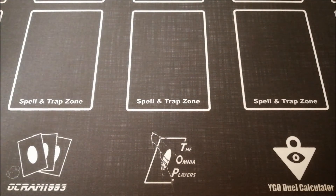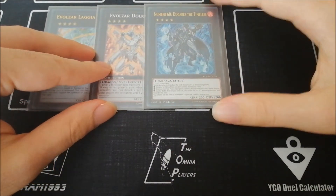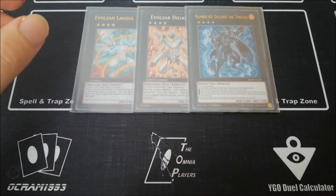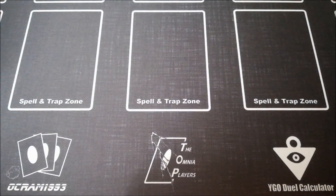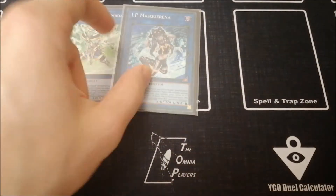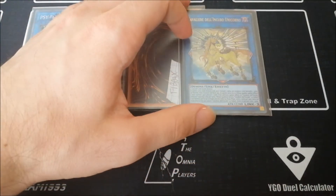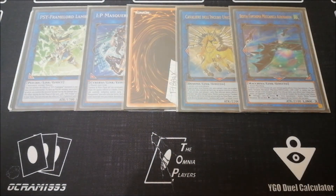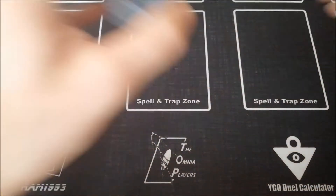Then the one Evolzar Laggia, the one Dolkka — you cannot cut this. The one Number 60 — you can cut it but I love it; it helps so much with OTK, you can double the attack of King Calamity and deal 8000 damage with it alone. The one Psi-Frame Lord Lambda — consider also playing Omega. The one IP Masquerena, the one Crystron Halqifibrax, the one Accesscode Talker — or a Phoenix if you want — and of course the one Auroradon, because thanks to it and Cold Wing you can end up on a huge board just by getting to a tuner.